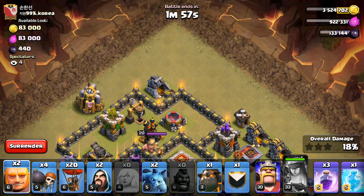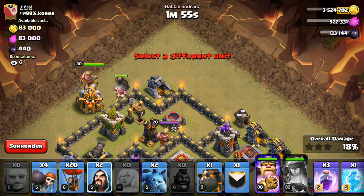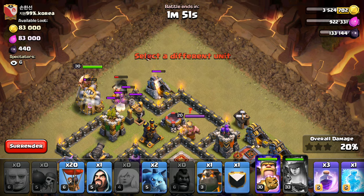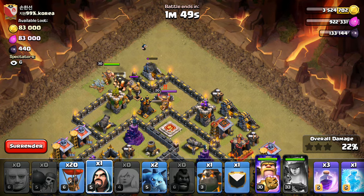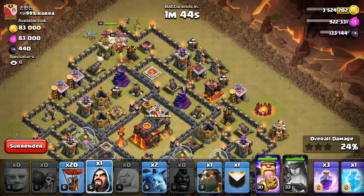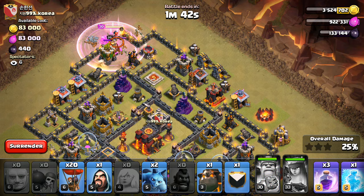Let's get the Giants, the King, the Wizard, one, two, three, four right there. All that's good. Queen looks fine. The Healers will get shot down, but it doesn't matter. Let's pop the King's ability.